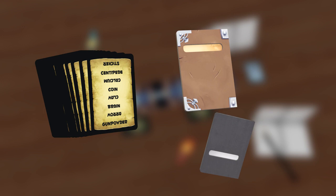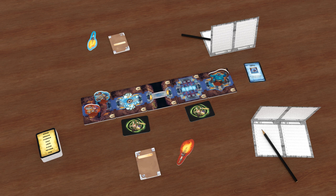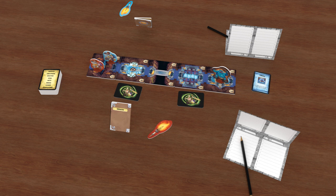Trap Words has two separate sets of words, which are mixed together on both sides of the cards. If you choose this book, you will be playing with the medieval and fantasy set of words. The other book has some more standard words that would not fit into a fantasy setting. Choose whichever book you want, but both teams should have the same type of book. Now the game begins. Each team should simultaneously draw a card from the deck, and insert it into their book.